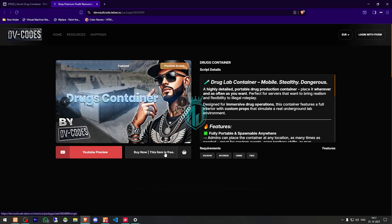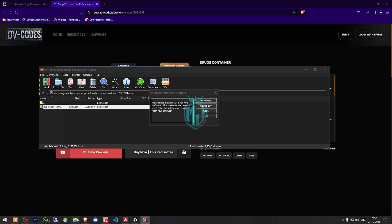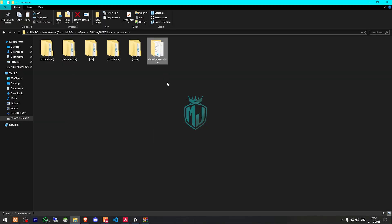It's completely free, so we have to get it on our CFX account and then download it. After downloading, we simply open the file, extract it to our resources folder, and place it right there.